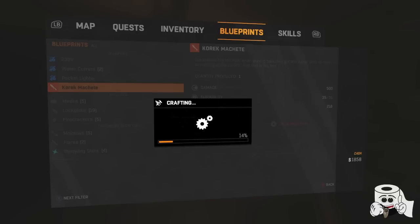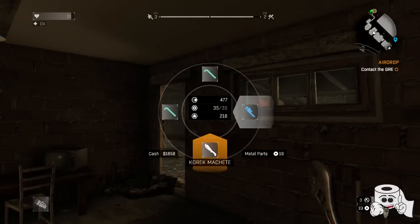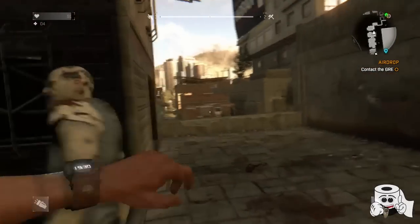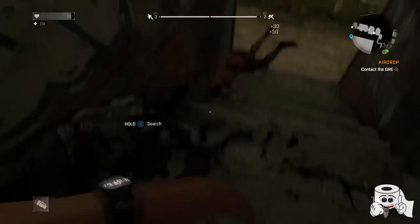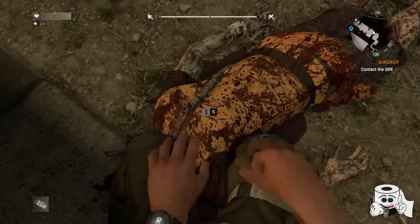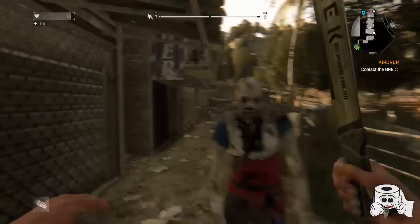Now that I've got everything, let's craft it and I'll show you how this weapon performs. The damage isn't exactly 500 right now, but this weapon has four upgrade slots so you can have at it. Watch this — this weapon just cuts through people like butter and heads will roll literally, as you just saw right there.